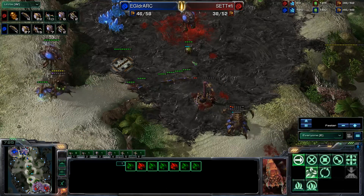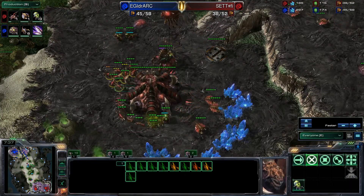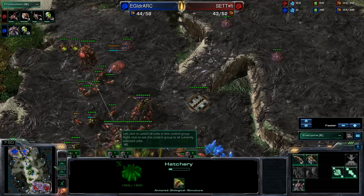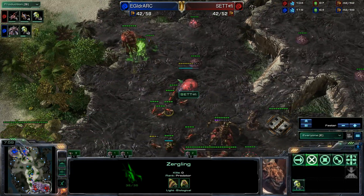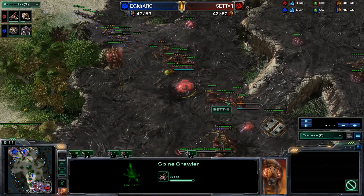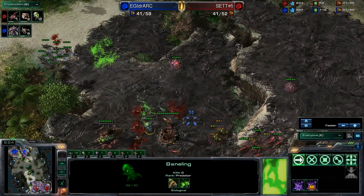iDra's hatchery falls as well, putting him in a terrible position - losing his economy, really falling behind. The score sits at 27 to 23 in workers but iDra doesn't have the second base to work off of. Moon now goes defensive and starts droning up, knowing he's dealt the damage. iDra tries some defensive banelings on the front lines, but without enough infrastructure to produce units, he can't break Moon's wall.